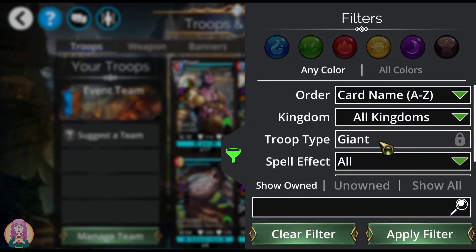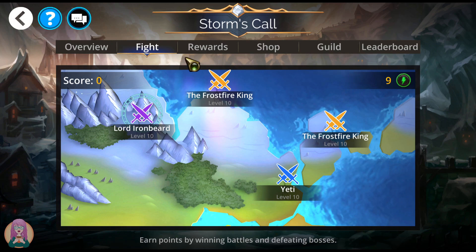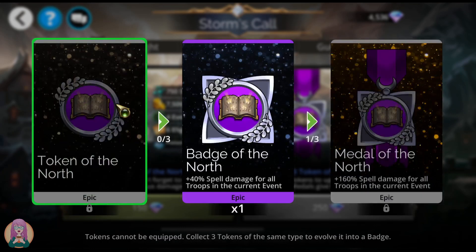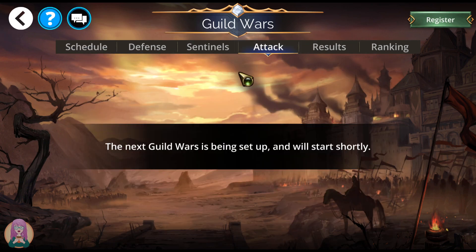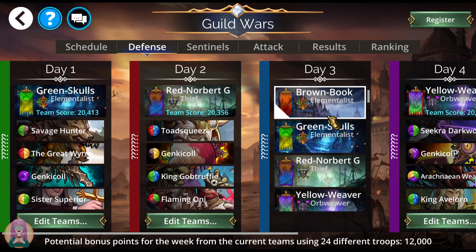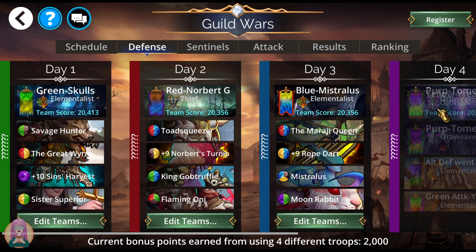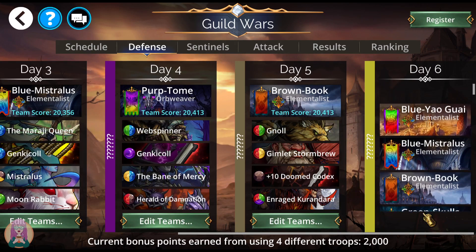For teams in the world event, it has to be giants — any color giants. This is boosting spells only, so Balder's skull creation is only going to work for a little bit if you do a triple Balder team. As far as team colors go, make sure they match the color on the side: we've got green, red, blue, purple, brown, and yellow.